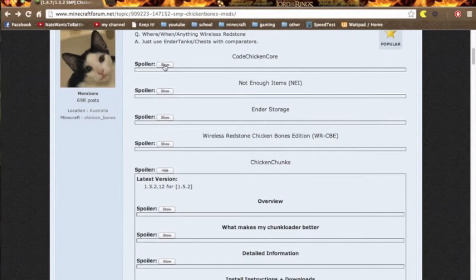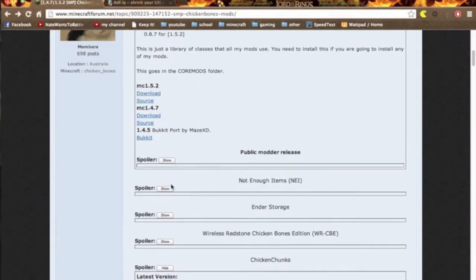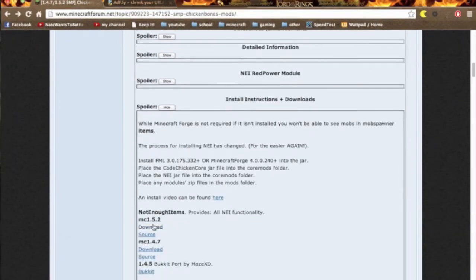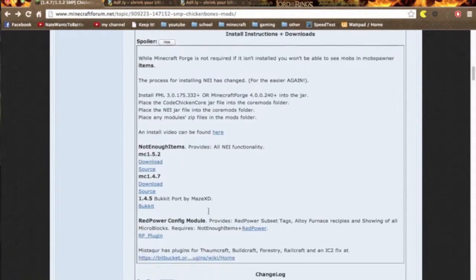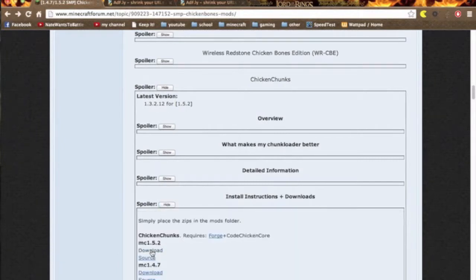First we'll need CoChickenCore — I have this link in the description. You download the top one for 1.5.2. I'm going to get Not Enough Items as well, and then Chicken Chunks. You also need Minecraft Forge, and I'll have a link to that in the description as well.